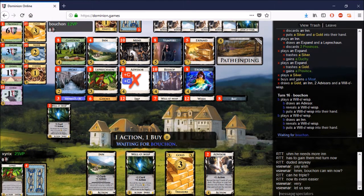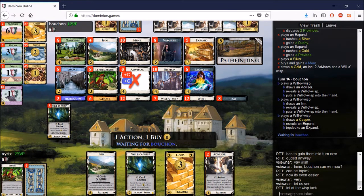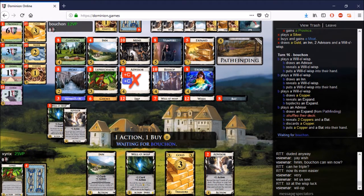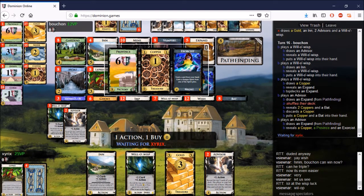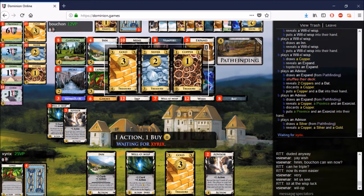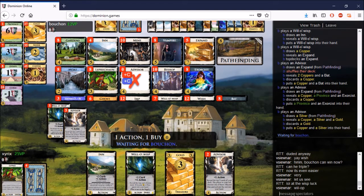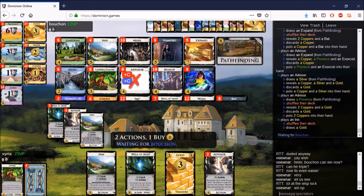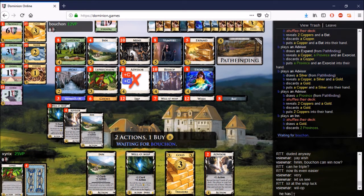Instead xyrix does something in between — Province and Duchy — which just makes it easier for Bouchon to win. Bouchon just needs to Expand twice and buy any decent green card to at least get a tie, which is not difficult at all. Had xyrix left three in the pile and gone for triple Duchy, that would give him the same number of points, but Bouchon still would have been able to end the game by expanding and gaining. So it didn't really matter in the end.